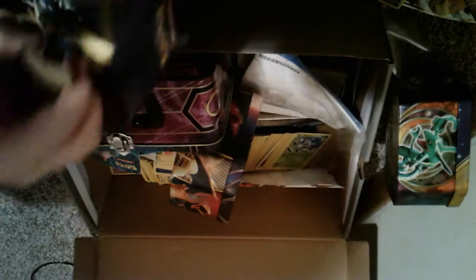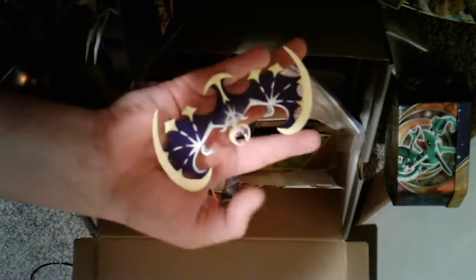Let's see what's in here — this looks like a bunch of figures and stuff. Got a nice Mega Lucario. That looks like a Lunala. It has been so long since I opened this. Next, we have a beautiful Xerneas. Looks like we also have a nice Charizard.